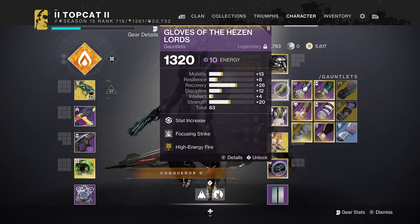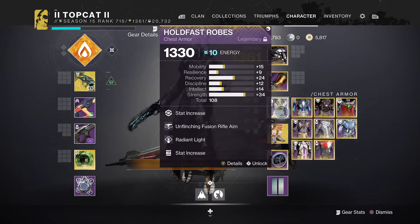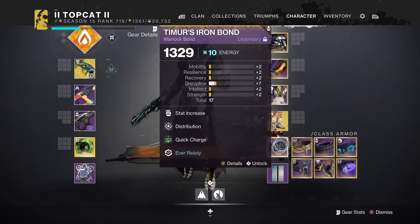Focusing Strike and High Energy Fire, Unrelenting Fusion Rifle and Radiant Light for some extra strength, Fusion Rifle Scavengers for both my Fusion Rifles and Invigoration and Distribution with Quick Charge Mod.